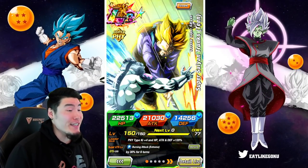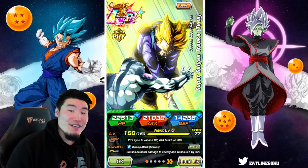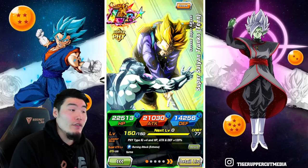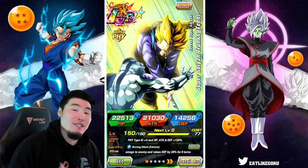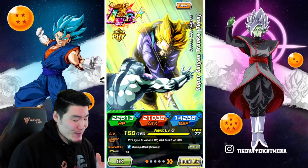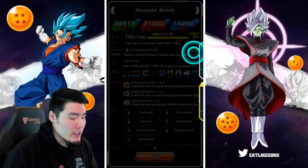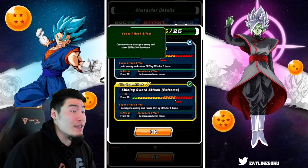Today we are going to be showcasing the newly Extreme Z Awakened Fizz LR Super Saiyan Teen Trunks at Rainbow Status on the global side of the game. Before we get into the gameplay, I want to go over his EZA details, so if you guys already know what he does, feel free to skip ahead about 30 seconds to a minute. Starting with his leader skill, it's Fizz type, ki plus 4, HP attack and defense plus 120%. His 12 ki super attack causes colossal damage and raises defense by 30% for 6 turns.